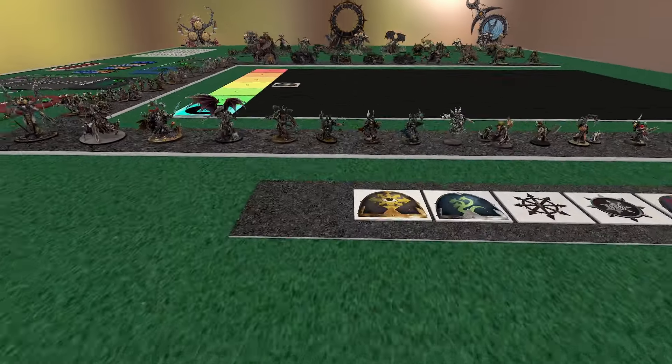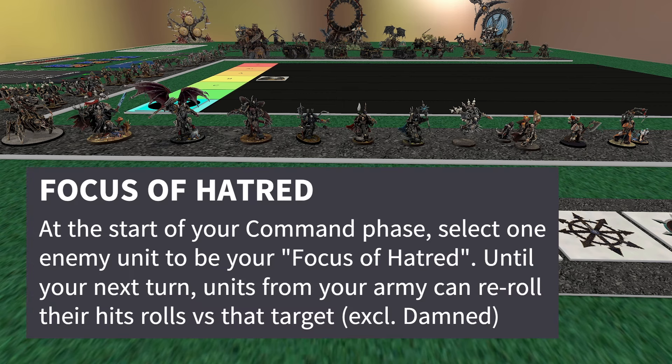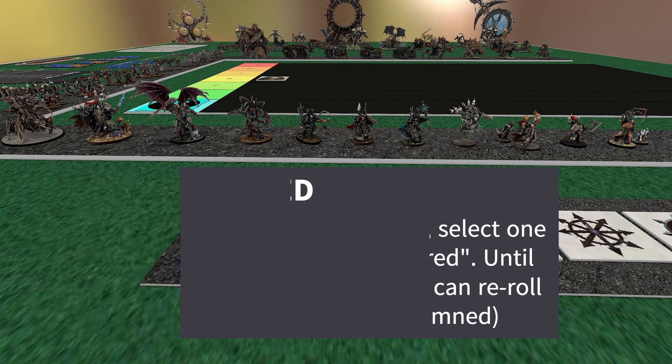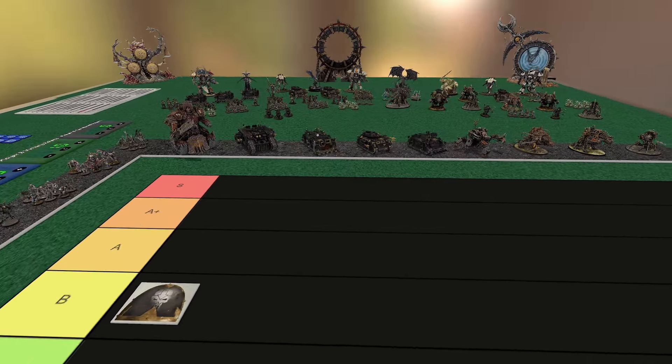Next up, we got Veterans of the Long War, AKA Black Legion — one of my favorite legions in the entire book. They have really good stratagems, some pretty good enhancements, and their detachment rule is great. For their detachment rule, they got Focus of Hatred. Basically at the start of your command phase, you choose an enemy unit, and until your next turn your entire army gets to reroll all their hits versus that target. When you're working with Vindicators, Predators, Forge Fiends, Khorne Lord of Skulls — those are all great.